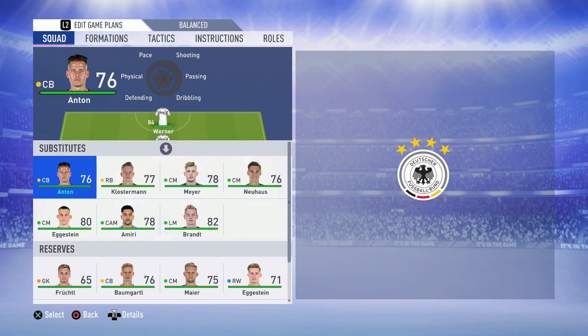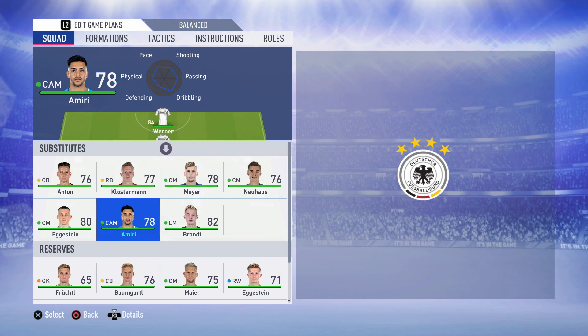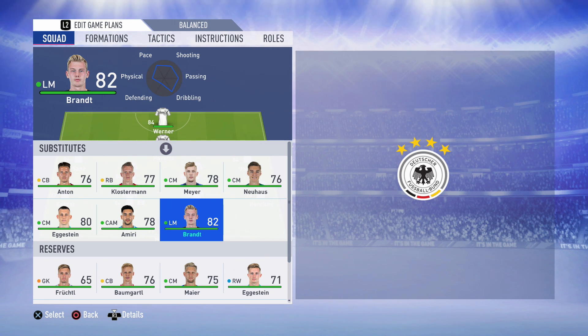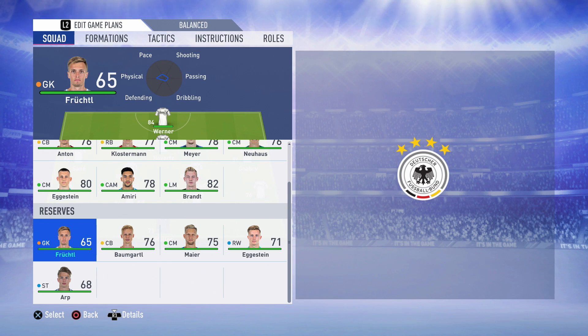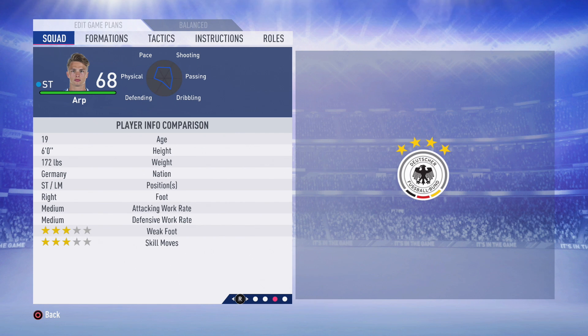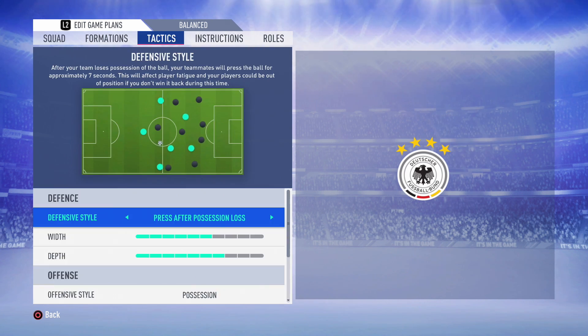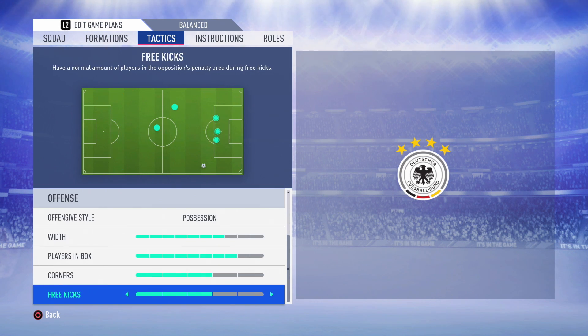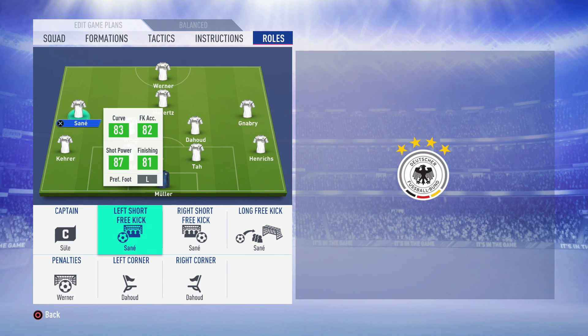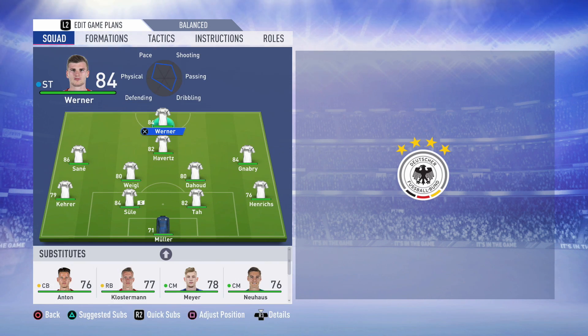Some more talents on the Germany bench: Anton is a good centre-back, you've got Klostermann, Max Meyer — he plays for Crystal Palace now, which is interesting — Neuhaus, Augustin, Amiri, and Julian Brandt, who's probably the best player on the bench — a quality super sub to have. In the reserves, there's Bayern's reserve keeper who has good potential in career mode. Also Baumgartl, Maier, Egerstein, and Arp — the 18 or 19-year-old with very high potential. To keep the experiment realistic, Germany's default tactics are used. Sané takes free-kicks, Werner on penalty duties, and Dehu takes the corners.